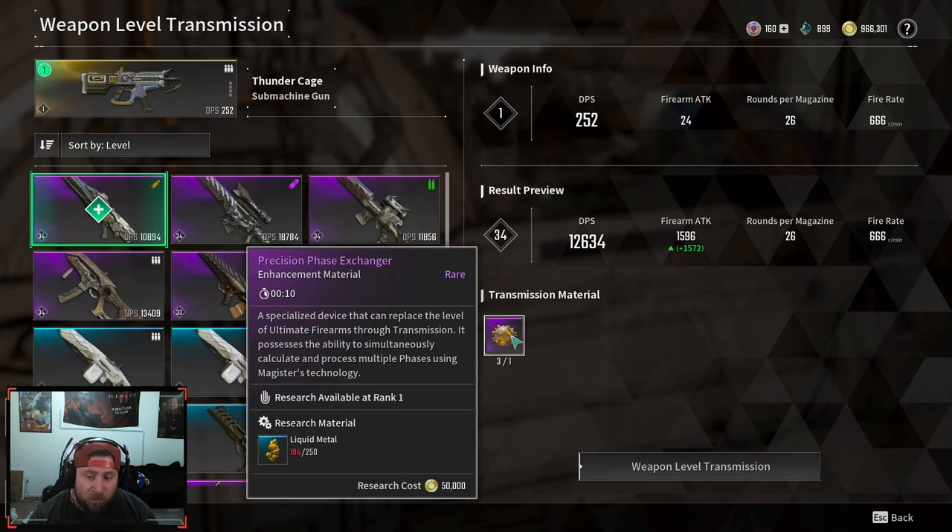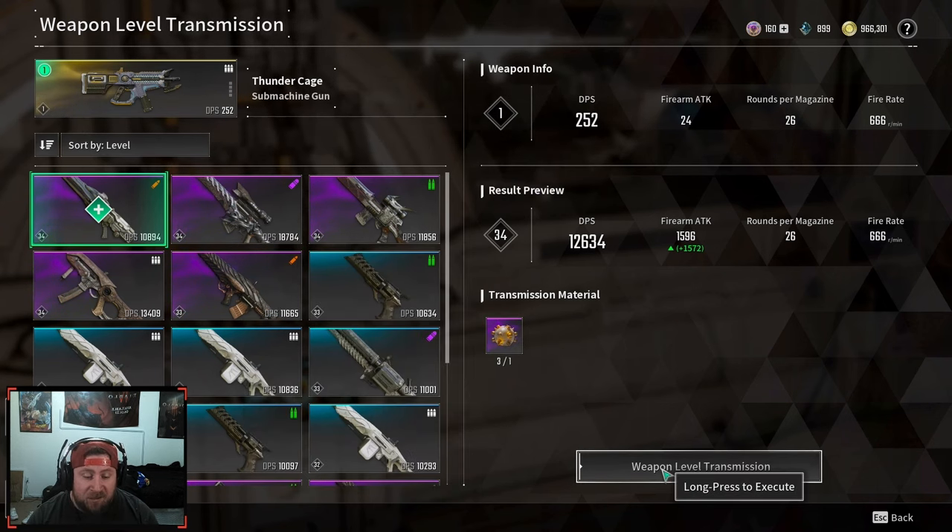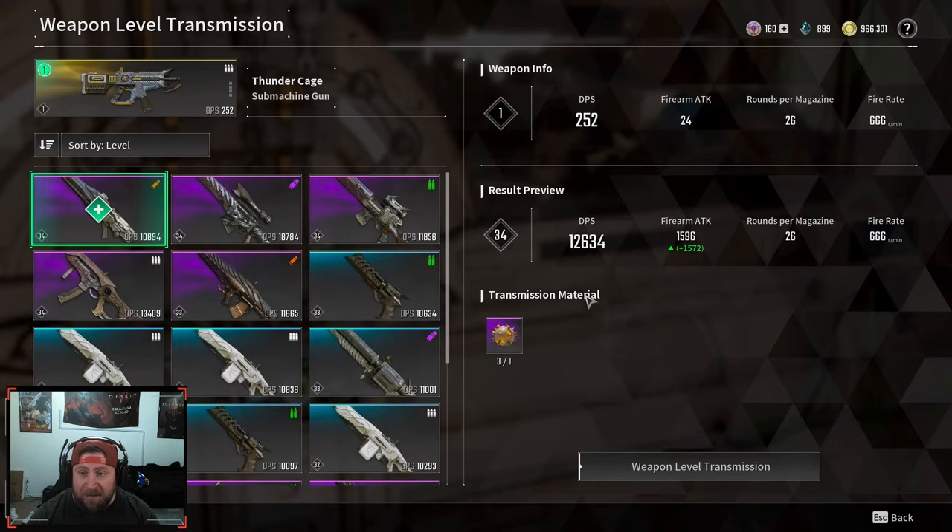Over here you'll see weapon info: the top one is the Thunder Cage and then you have the result preview. It shows your weapon info for the Cage will increase — going from 252 DPS at level one to 12,000 DPS at level 34. The fire rate stays the same. It requires transmission materials — the Precision Phase Exchanger — and the research material cost is 250 liquid metal.